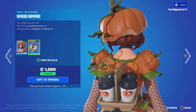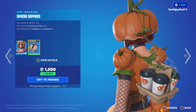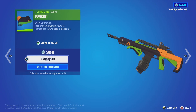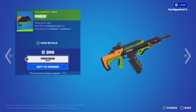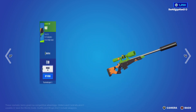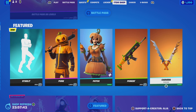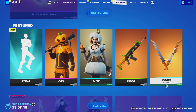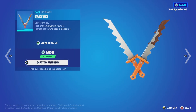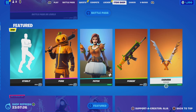Moving onto the back bling, we have the Spiced Sippers — pumpkin spice lattes, anyone? Moving on to the pumpkin wrap — not animated or reactive, but it suits the skins very well. As you guys can see, I can cycle through various different weapon models on screen. Moving on to the harvesting tools, we have the Carvers. I hate cutting pumpkins — you know those cheap pumpkin kits where the little tools just bend. Let's see the swing animation — nice.